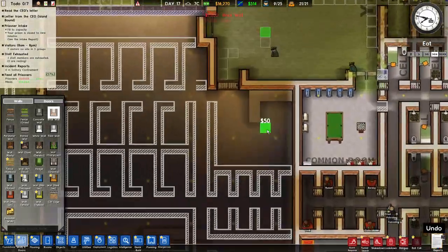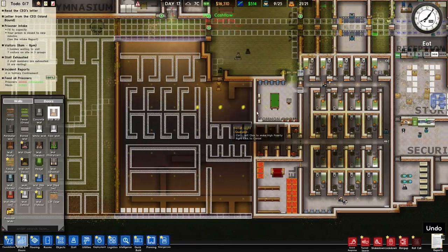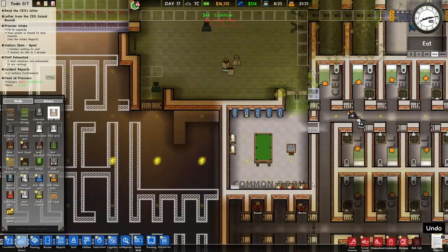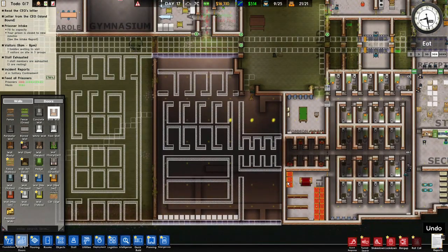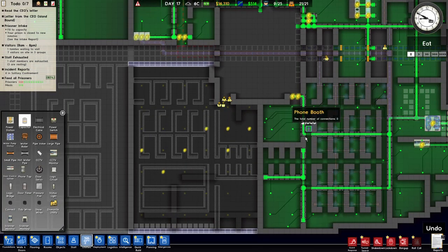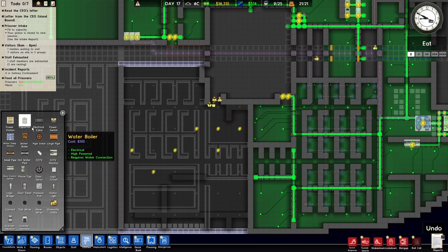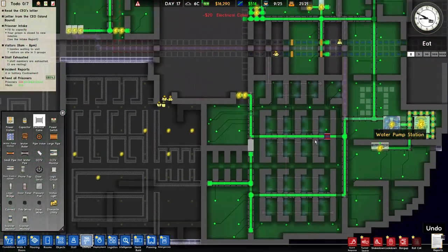Let's build this up again, changing up all the walls. This will basically be a copy on the left. I may want to disassemble this wall and merge these two common rooms together to make one big common room so I can have the alcoholics anonymous program in there. Let me just check the power — power is doing all right.